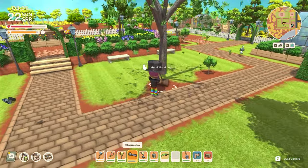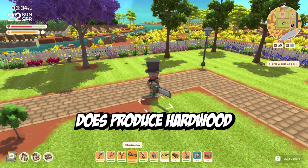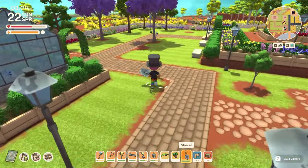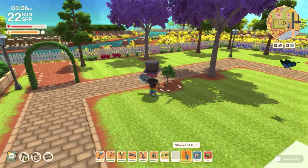However, when cutting the tree down you won't be able to get any seeds or saplings from it, but you will be able to collect hardwood. The reason you can't get any seeds or saplings is because you have to buy it from Rain for 25,000 dinks all year round. So when you plant it, make sure it's in the right spot or it's going to be an expensive mistake.